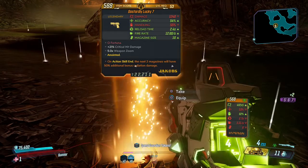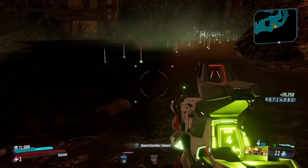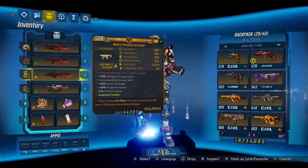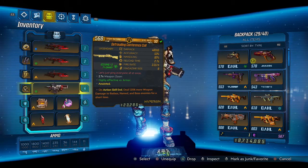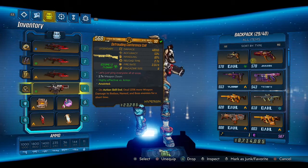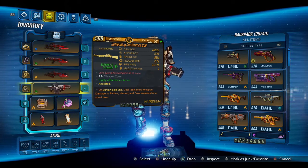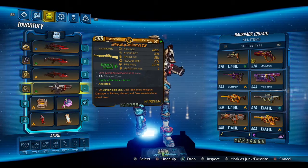We get the Lucky Seven, which is one of the main weapons in the DLC. One of the big weapons that makes this very simple is the Conference Call — an anointed Conference Call with poison. Look at the action skill: 125% more weapon damage to badasses, named, and boss enemies for a short time. This is a monster of a weapon.